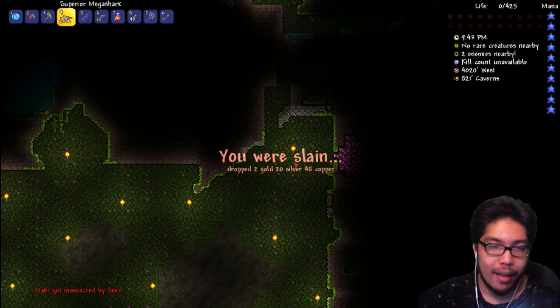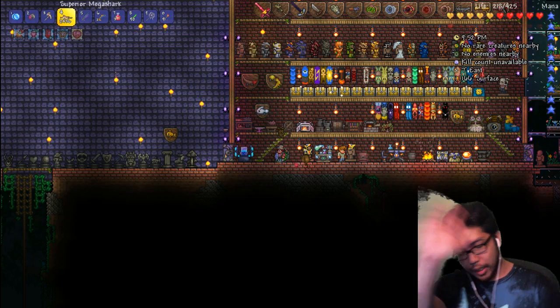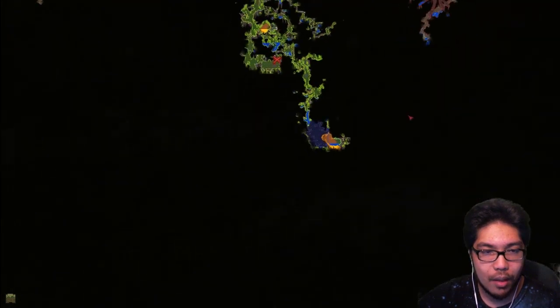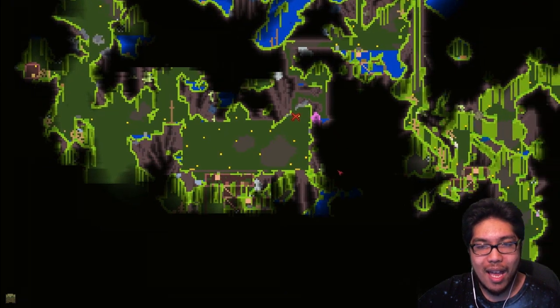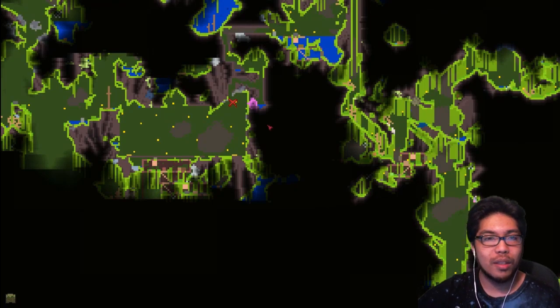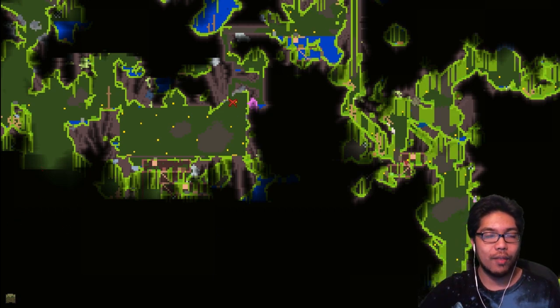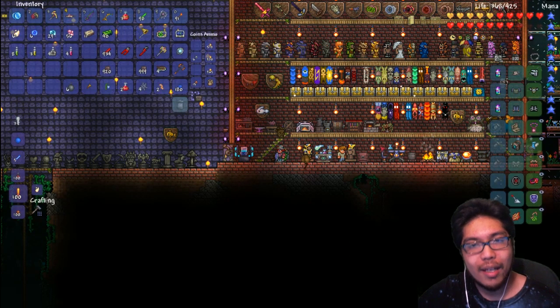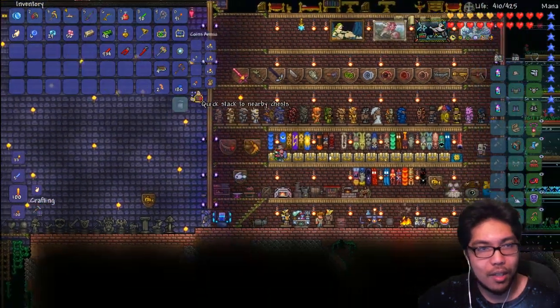We got Plantera to halfway. I thought of a new type of arena. We're gonna find another bulb and fight her again. Here's my game plan: the current arena is just a rectangle — we need a much larger rectangle. On the right and left sides we want to make little pitfalls so those ball projectiles can fall down. It also needs to be further apart so I can teleport farther and get out of the boss's way. That was okay for a first try — halfway down is good.